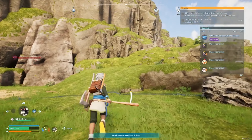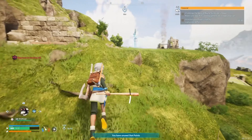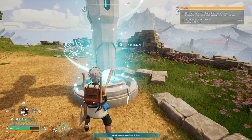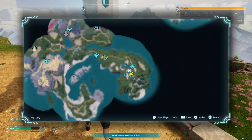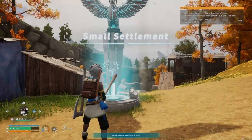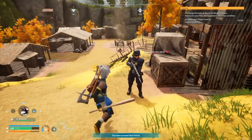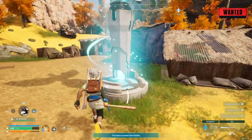The very first thing you're gonna need to do is warp over to the small settlement. This was one of the first areas — it should be near the beginning. Once you're here, run over to the little guard standing there and smack them or shoot them. Look for the little wanted sign in the top right corner.